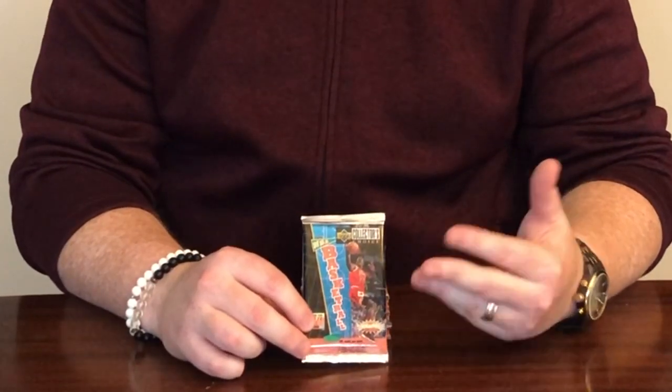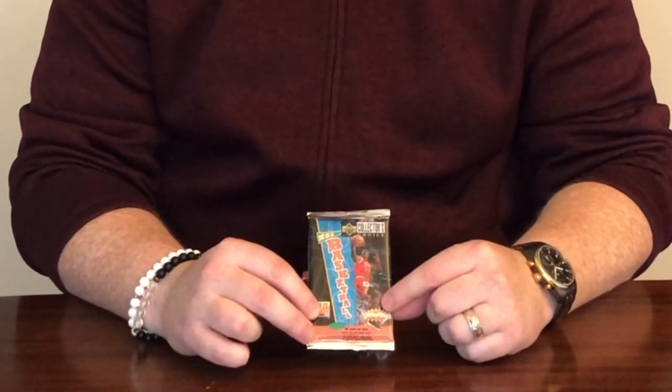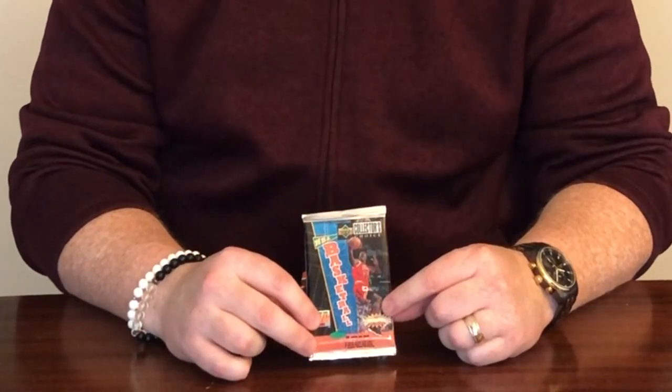Today we have 96-97 Collector's Choice. Like I said, this was one of the foundations of my collection as a kid. I really enjoyed the Collector's Choice set. I liked some of the cool pictures they had on some of the cards, as well as a lot of the subsets. I love the mini cards, which we'll get into. I also really love the rookie photo shoot pictures they had for a lot of the rookies — that's something I gravitated towards. Just overall, it was a great introductory set for me. I learned a lot about the players.